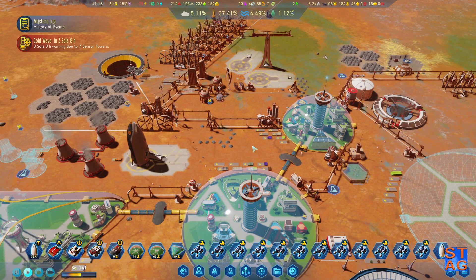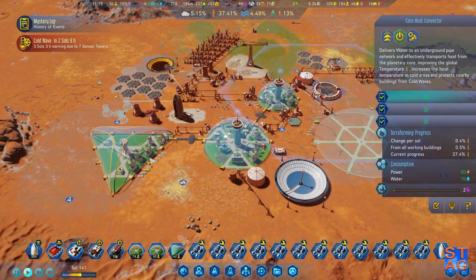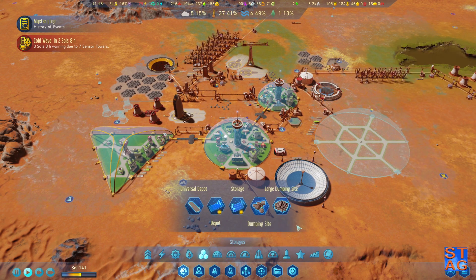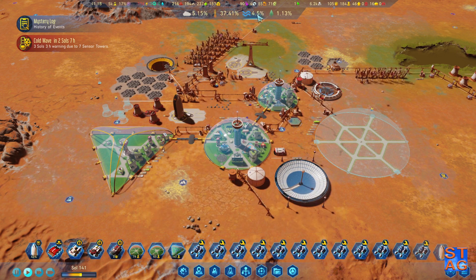We are spiraling into a cold wave — that's going to be giving us some problems as we go into this video. But this core heat convector is going to keep most of the colony warm. Now the other option is I could put a second one down, but these things are kind of expensive. It does take 50 electricity, but it would also speed up the terraforming and speed up the heating process.